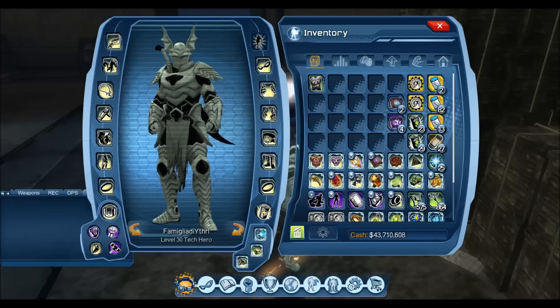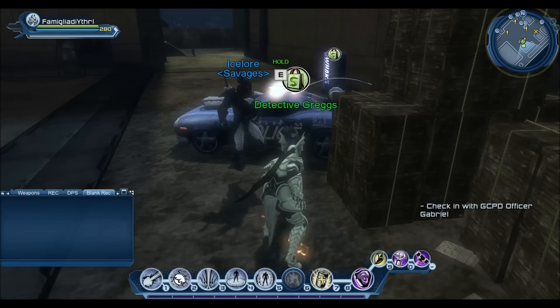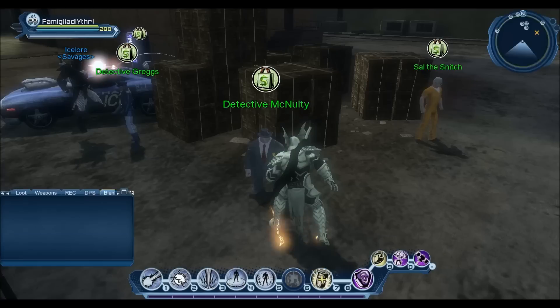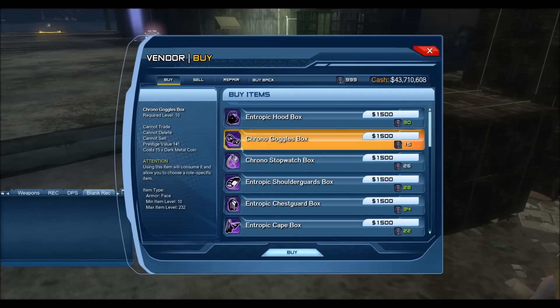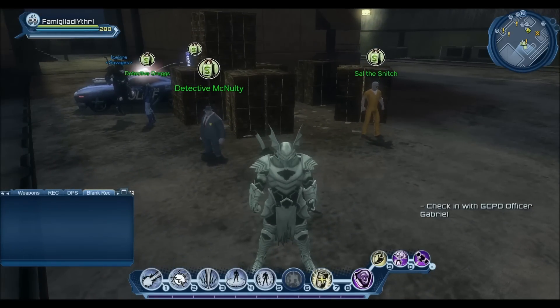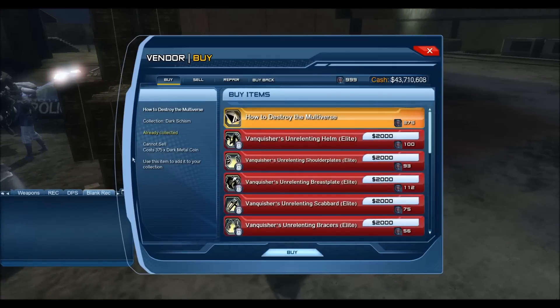In terms of what CR you need to open gear: if you are CR 274, it'll open the greens and blues at max — that's 239 and 241 from solo content. If you're CR 275, then it'll open the purples at max, which drop at 243. The vendor sets are 245 and the elite is 247 — each goes up by two CR. Greens are 239, blues are 241, purples are 243, vendor sets are 245, and elites are 247.